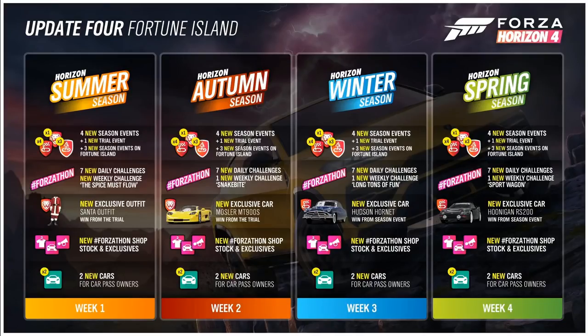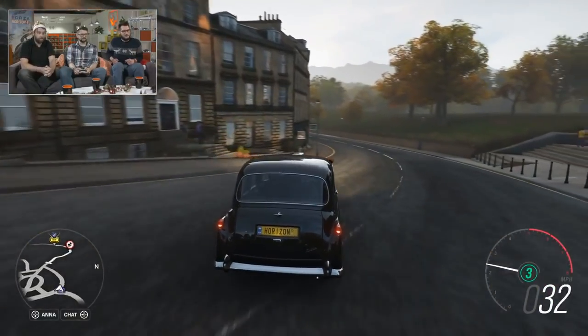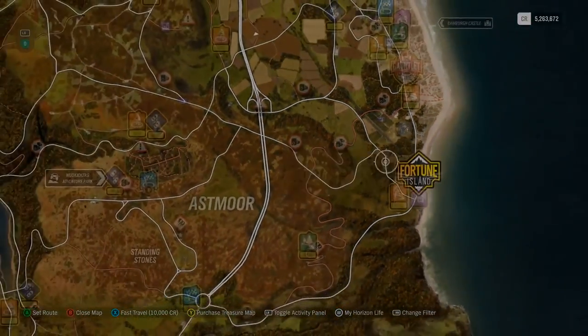Update 4, which includes Fortune Island, follows the same format as before — four seasons with a range of activities. The cars and other updates are slotted into more places than just the Forzathon shop. Just to recap: this is Series 4 content. The Fortune Island expansion goes live tomorrow. The actual seasonal content goes live on Thursday the 20th. After the launch stream tomorrow, the Forza Monthly stream from Turn 10 will take over and Mike will be talking about Team Adventure. Series 5 is in January.